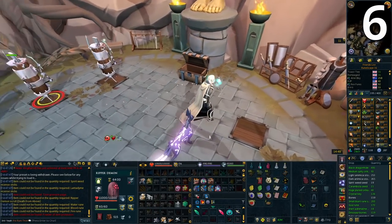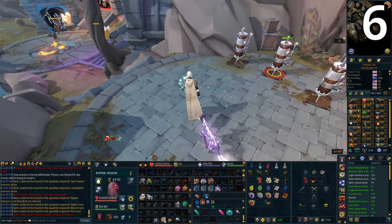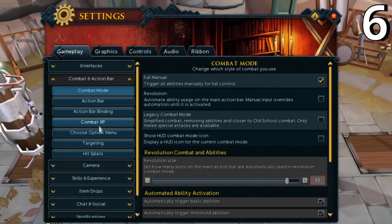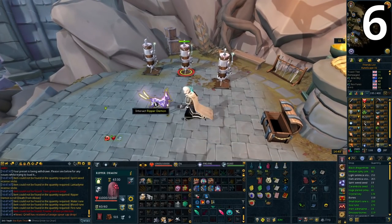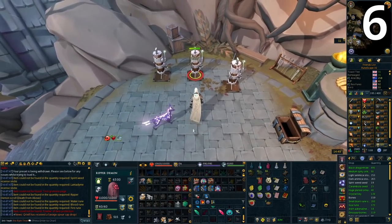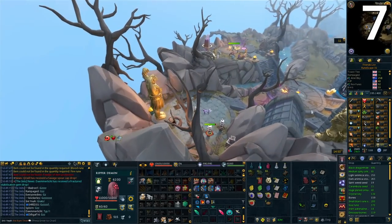You can avoid accidentally misclicking on your Beast of Burden or any familiar during PVM — sometimes this can be deadly, especially at places like Araxxor with the swipe. Go to Settings, Combat and Action Bar tab, and then the 'Choose Option' menu. In here, make sure 'hide familiar options' is ticked. Without this, you can accidentally interact with your Ripper Demon or Yak in fights when trying to run away. With it ticked, you can click through the familiar and your character will just keep moving.